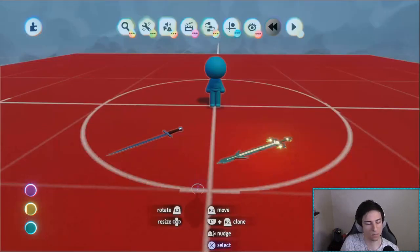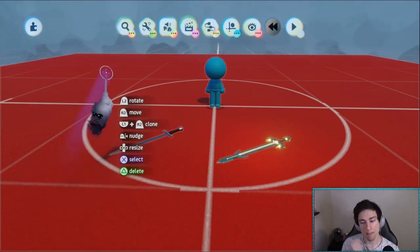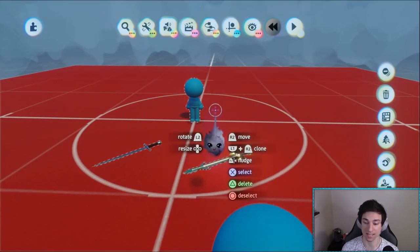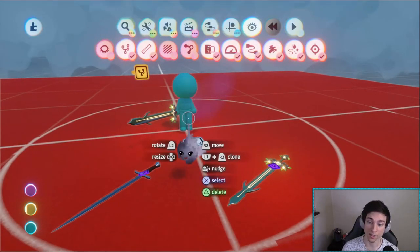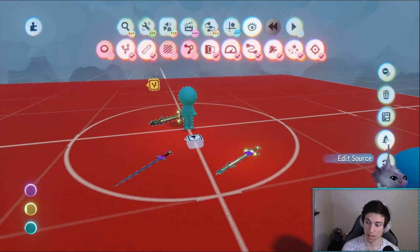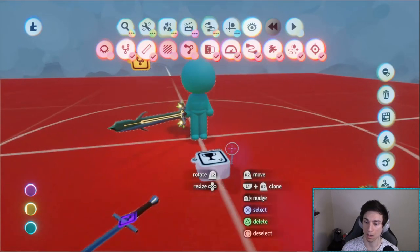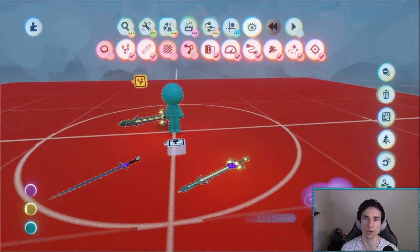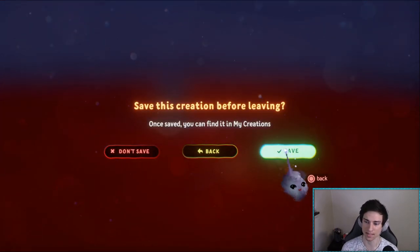One really important note before we start: the character needs to be the same in every single scene. Because of that we're saving the character as its own object. Click the character and edit the source. If you can't do that, take the character and save it as its own object so you're editing the character in every scene at the same time.